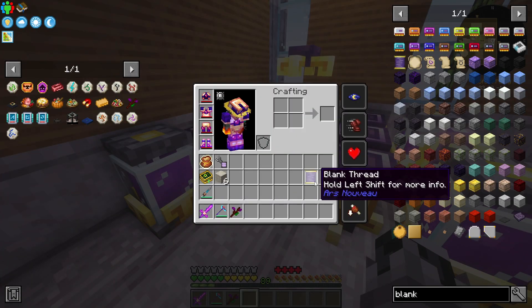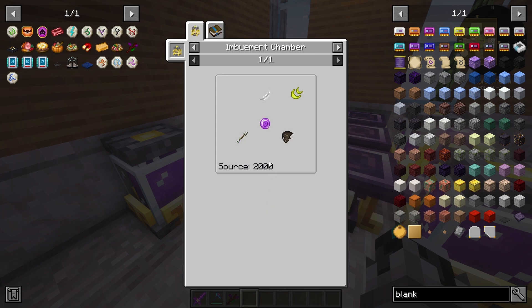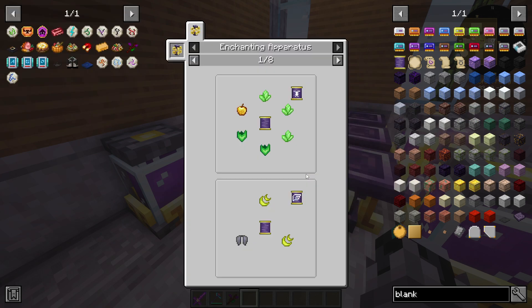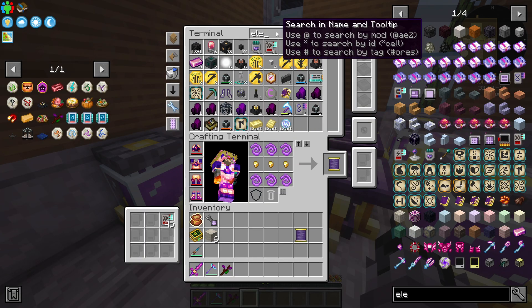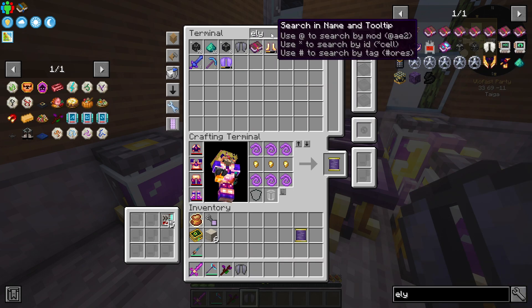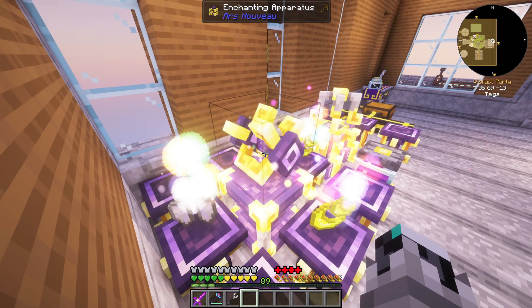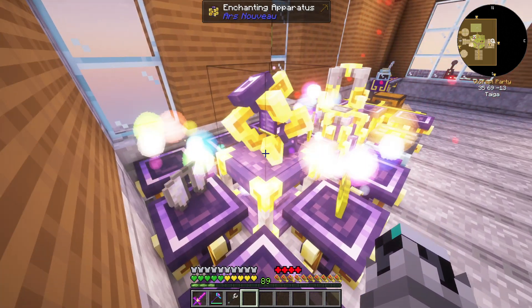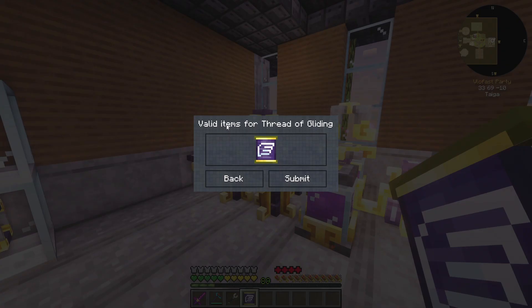We have the blank thread, and then we've got to make the Thread of Gliding. I thought this was a glyph for some reason. So now we need some air essences — pretty easy with some feathers, wielding wings, any arrow, and some sword gems. Then we need two of these with an elytra. I believe I have extra elytras, and I do — that's just about perfect. It is now crafting us our Thread of Gliding. And just like that, we submit this in and we have officially ended the pack.